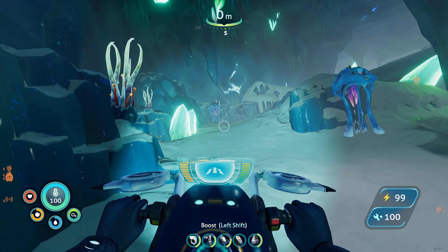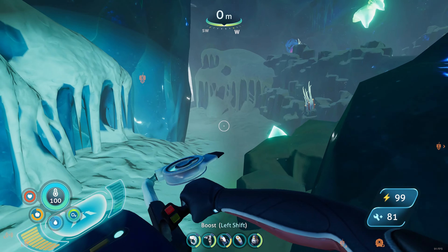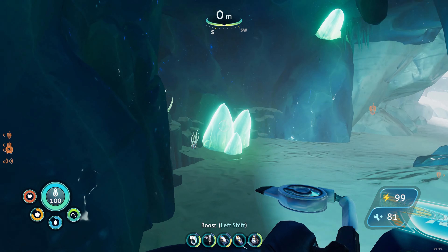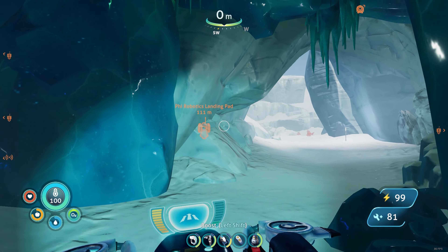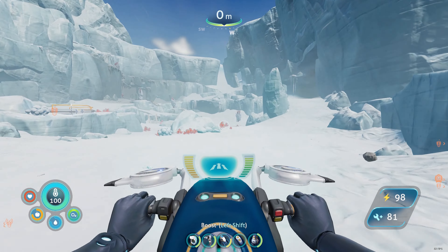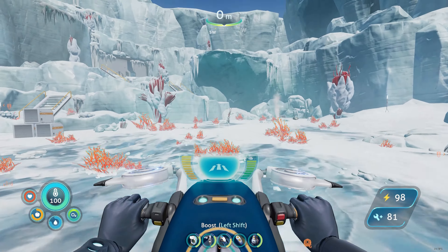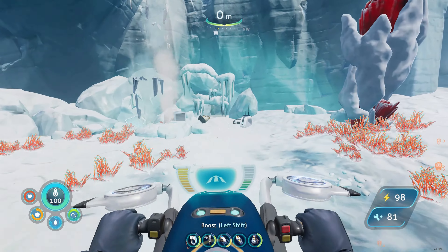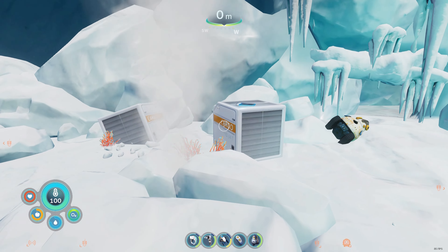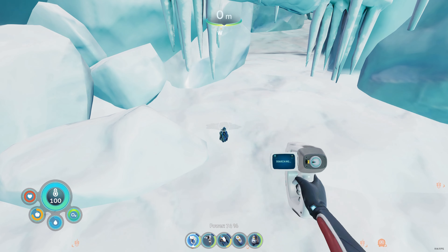I've managed to crash it a few times and it takes serious damage — one hit knocks out almost 20% of its health, so you need to be careful with it. On the bright side, once you park it back on the landing pad by my base, it will repair and recharge itself. The bonus is you can travel across the ice a lot faster, and as you can see on the temperature gauge, you don't get cold. The thermal vents nearby will also keep you fairly warm.